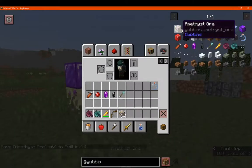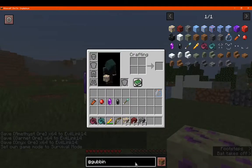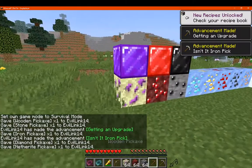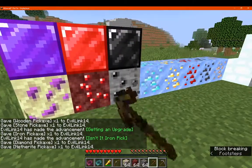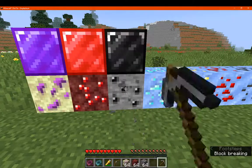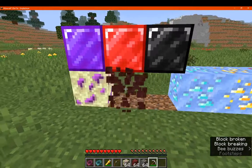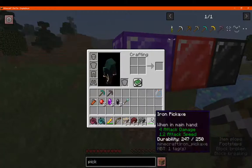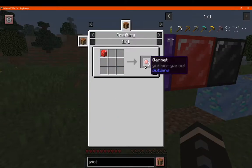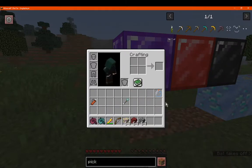Besides the world-gen decorative side, we do have the ores. I'll just grab a few to demo what sort of pickaxes you'll need to harvest these. It seems there's no breaking animation on some of them. You can break them fine with an iron pickaxe or higher. When you have these, you can use them for a block, and that seems to be pretty much it for the ores at the moment.